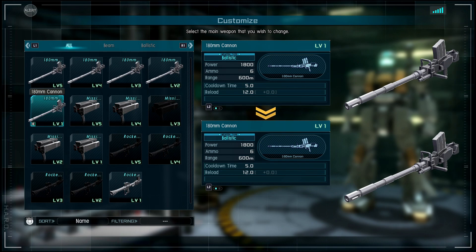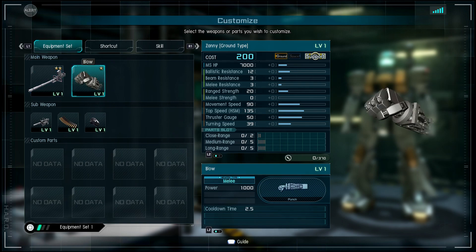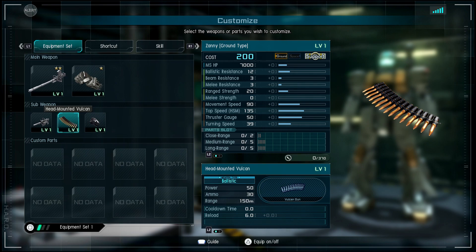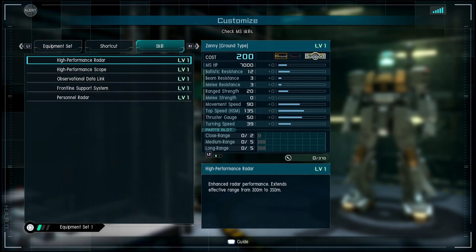Along with the 180mm cannon, it also has a missile or rocket launcher. For melee you have the beam blow, a sub weapon machine gun, a head-mounted vulcan, and a hand grenade — which is surprisingly pretty good for a 200-cost suit.